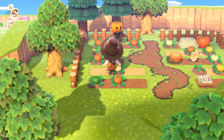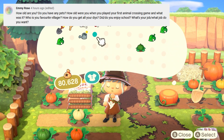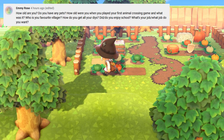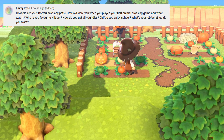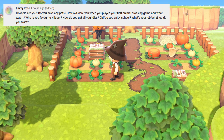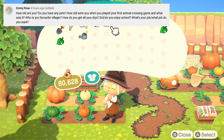The next set of questions: how old are you? I'm 23. I feel old but at the same time I still feel like I'm 19 or 20 in my head. How old were you when you played your first Animal Crossing game and what was it? My first Animal Crossing game was Wild World and I think it came out in the UK in 2006, so I would have been about 10 when I played my first Animal Crossing game.